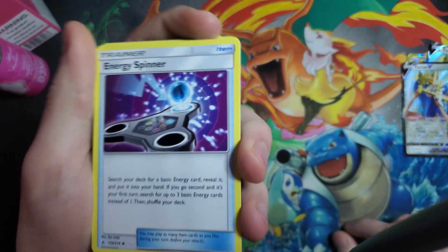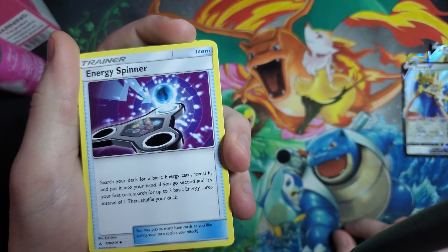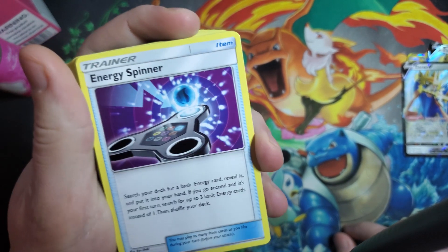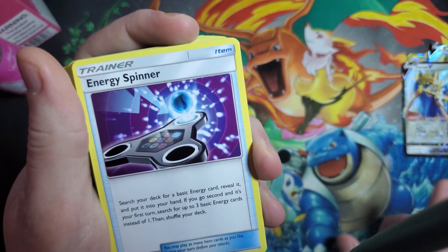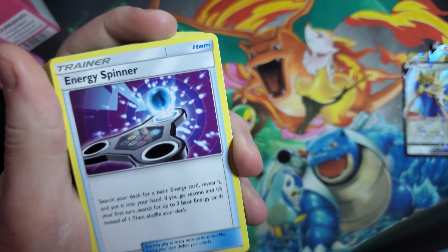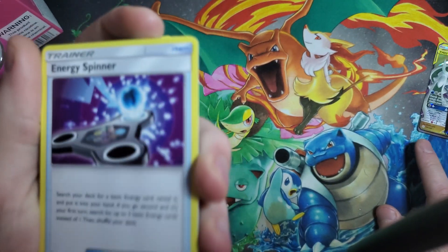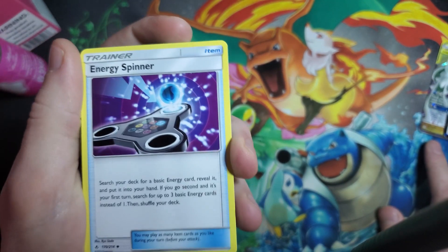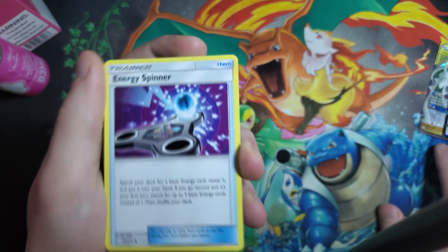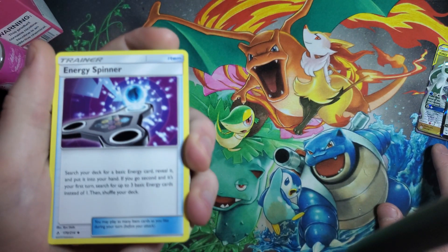Energy Spinner is not too useful but it's not bad — there's only one in this deck. All it lets you do is search your deck for a basic energy and put it in your hand. But if it's the first turn and you're going second, you could search for three basic energies instead of one. So it's kind of situational — if you get to pull that off you're going to be set for the rest of the game. You can only attach one energy per turn, and if someone plays a Marnie on you it's kind of useless, but there are good uses and it's worth having one of.